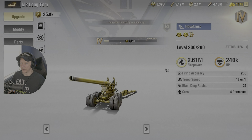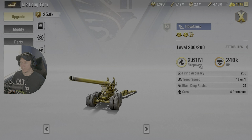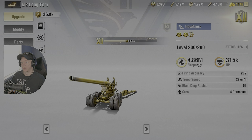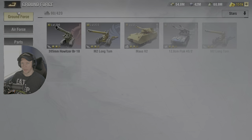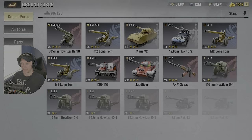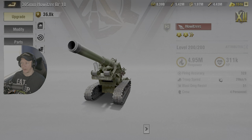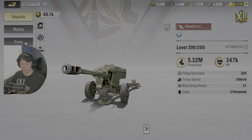At level 200, the Liberty Howitzer has 2.61 million firepower and 240,000 HP. The Martyr Howitzer has 4.86 million firepower and 315,000 HP. No parts, no prototype research — just level 200. So it's roughly a 0.1 difference in firepower, and HP is 315,000 versus 311,000. Very close. Now let's do prototype research and bump these to 9.1.